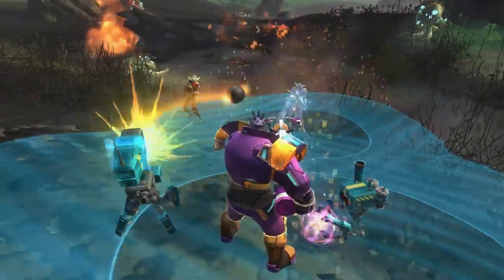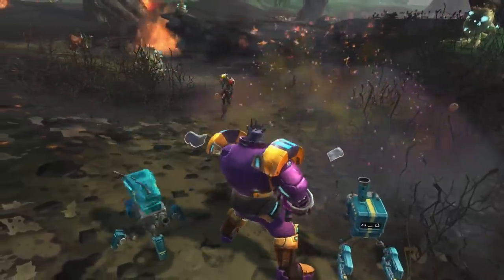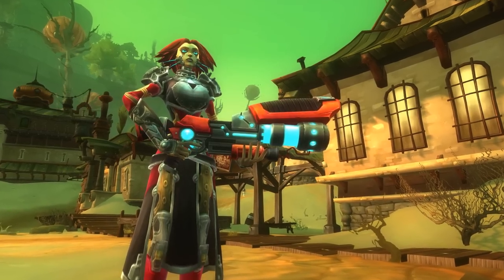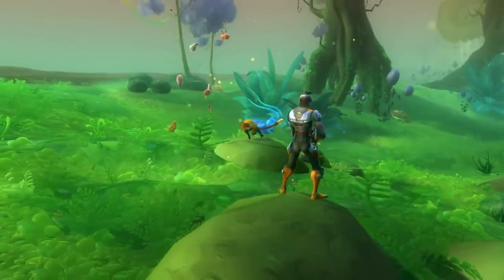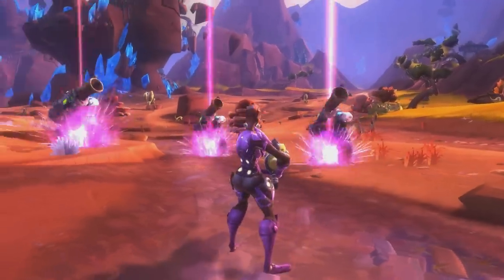Every bot has an ability, and you hold the trigger. She also uses her launcher to fire out experimental projectiles — like this, or this — or call an artillery strike.